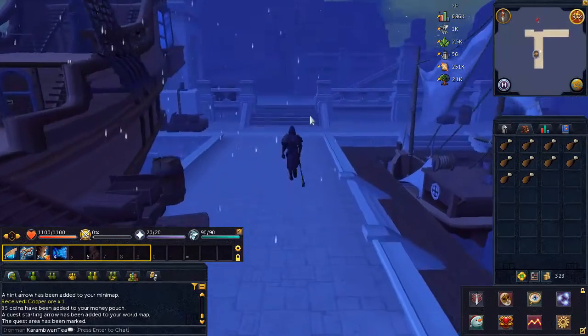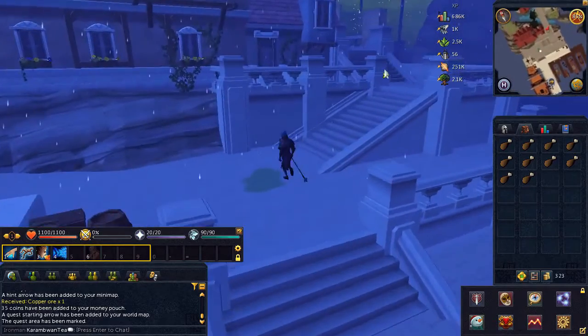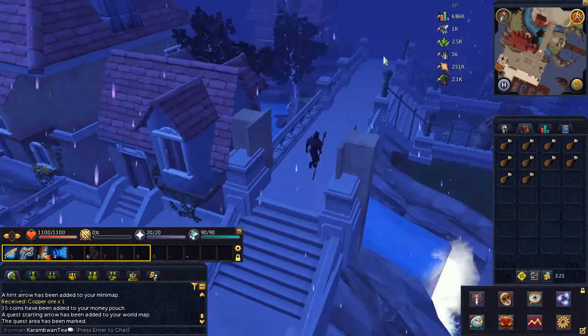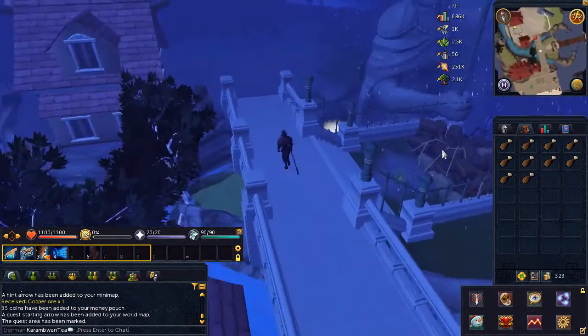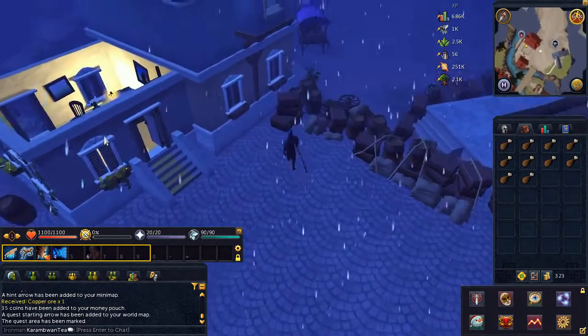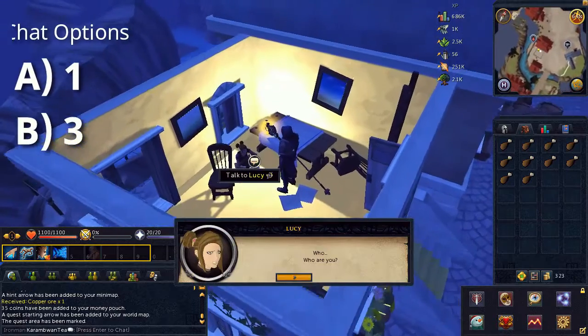Once on the island, keep heading north until you find a small, very lit building. Go ahead and speak to Lucy, choose the first, then the third chat option.